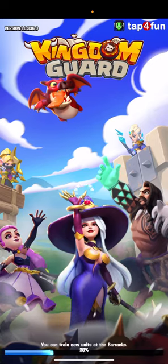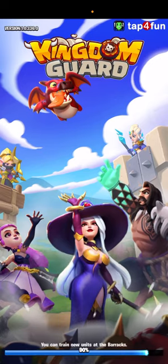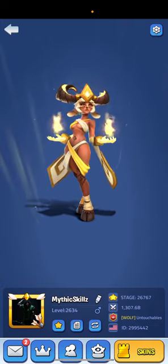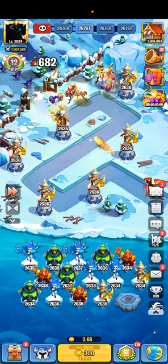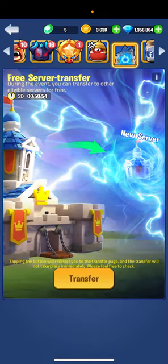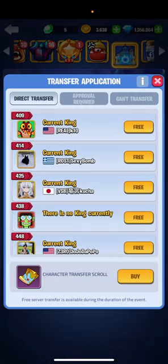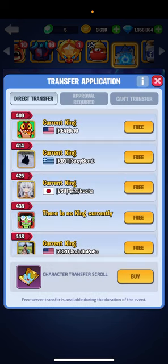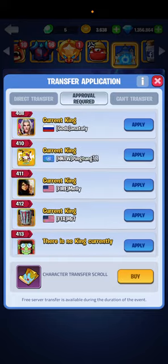Yeah guys, that's how you do it. Let me show you real quick on my main. I'm going to try to transfer — either way it's still my choice whether I want to, so I'm just going to click and mess around. I'm not going to click any of these free ones because if I do it's going to transfer me directly. If I press 'Continue' on the confirm dialog, it's going to transfer me right away — I don't want that.